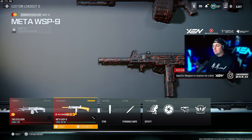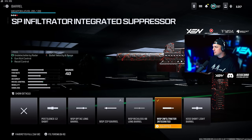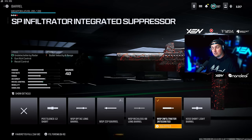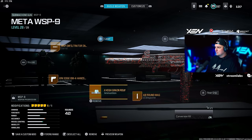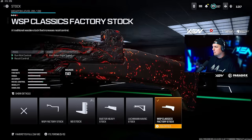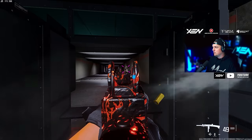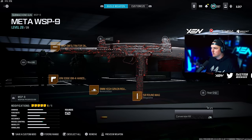Pairing with something that is meta: the WSP9 feels great. We're going with the WSP Infiltrator Integrated Grip, the WSP Infiltrator Integrated Barrel, the XRK Edge BW4 Hand Stop, High Grain Rounds, and the 40 or 50 round mag — I'll probably go 50. Running the WSP Classics Factory Stock. This thing feels great in the firing range — fast TTK, very low recoil, not bad at all.